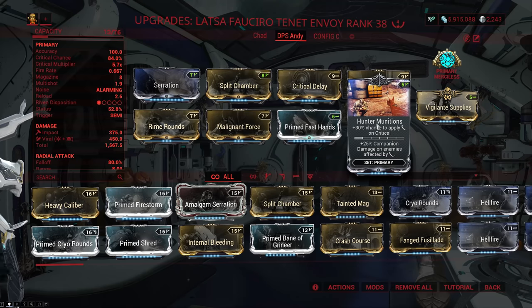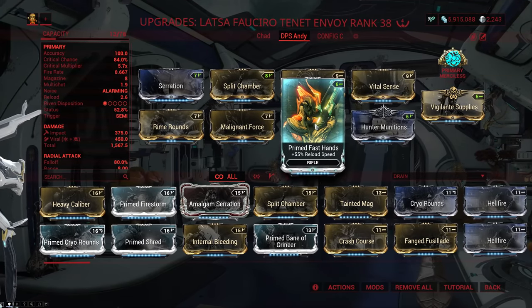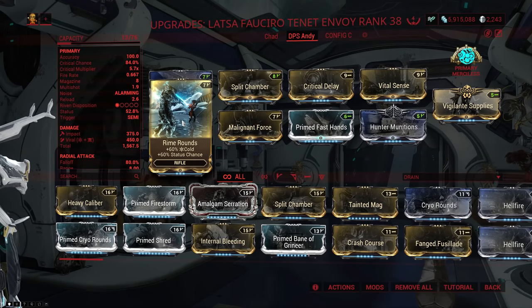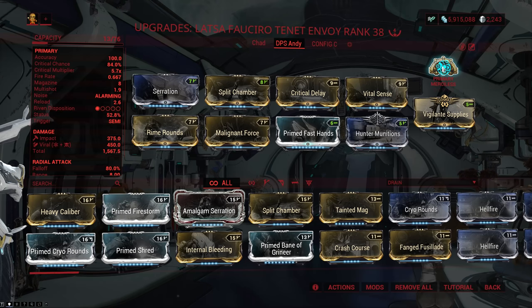Then we have Hunter Munitions, so we get slash procs 30% of the time when we crit for a ton of extra damage, Primed Fast Hands for a ton of extra reload speed which makes the reload manageable without having to holster the weapon, and we top it off with Malignant Force and Rime Rounds for viral damage and status. Also, if you have Primary Merciless and you've unlocked the arcane slot, definitely put it on.